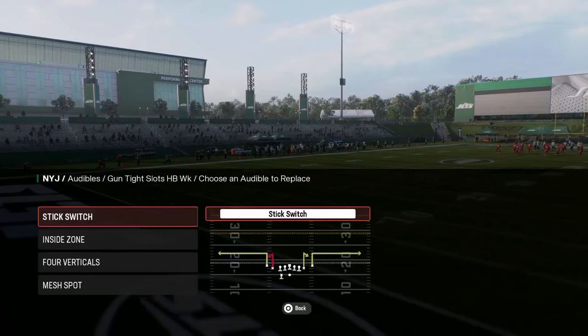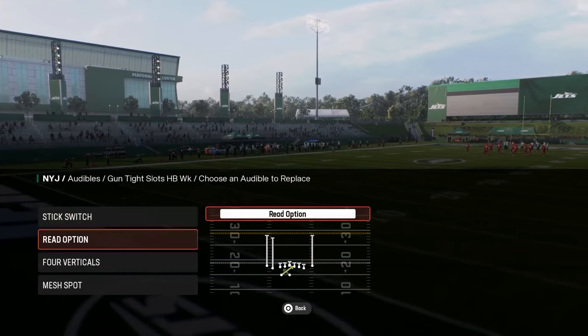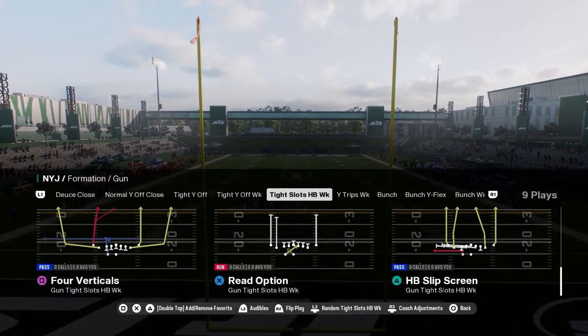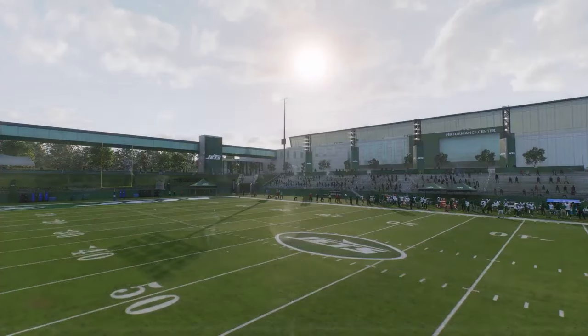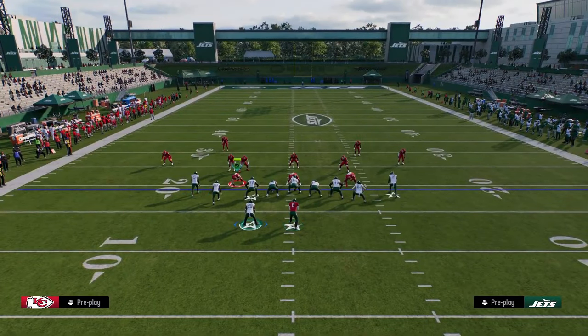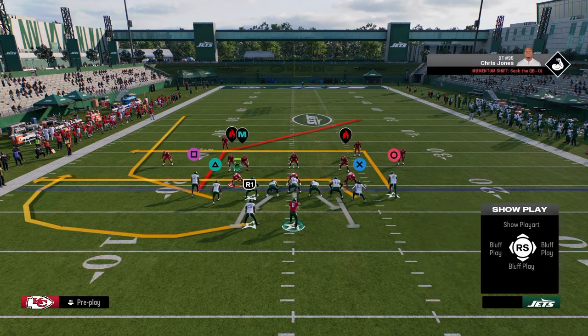The cool part about this formation is you don't really need to set any audibles. The only thing I would do is put the read option in here, and if you wanted to audible around a little bit, you might want to put post-wheel drag here — that's the play I like to come out in every single play. Generally I like to run this formation with my running back to the short side of the field. However, in this year's game, there's a lot of versatility. Running backs to the left are the best form of pass protection.